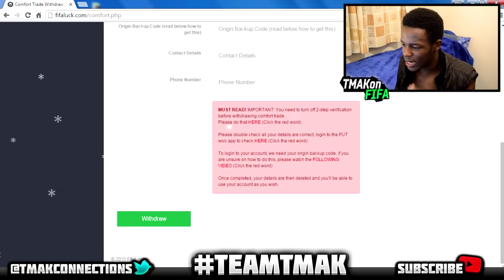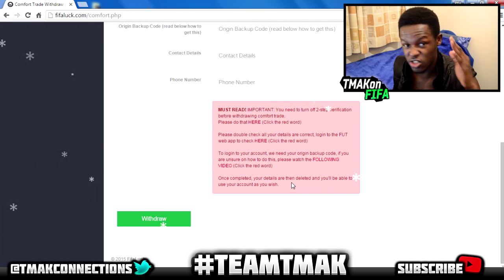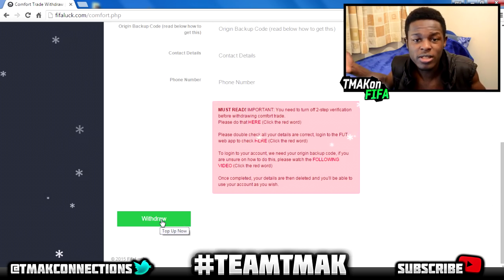When you scroll down you may see a message — just follow what's on it. Once everything is sorted, click withdraw and you can withdraw coins to your console. For the giveaway: it starts today and ends on the 24th of January. To enter, take a screenshot of you using my code on this site and you can win yourself a free 100k coins — I'll literally just be giving you 100k coins for free.